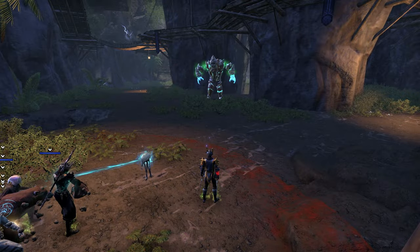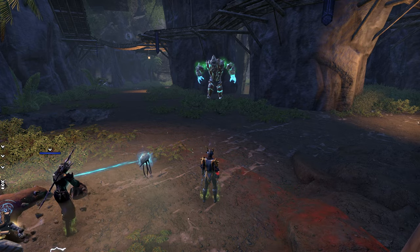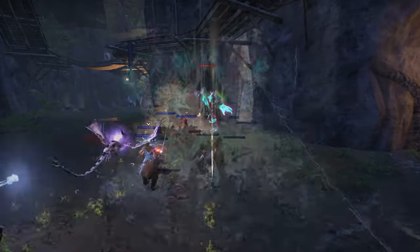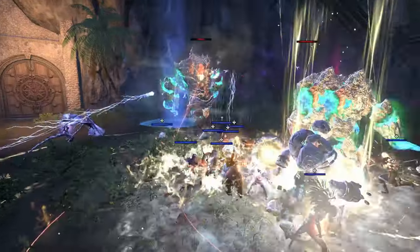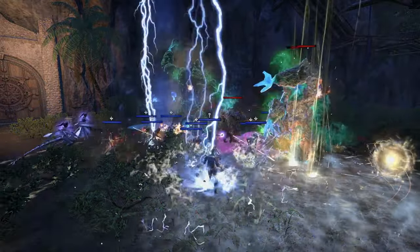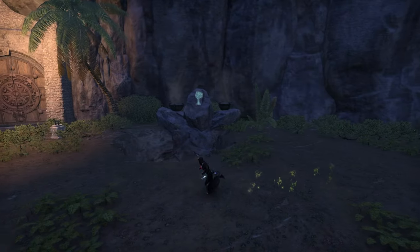Next we have the second boss, Reef Guardian. The Reef Guardian will split into smaller copies of itself. In total you will have to deal with the large version you start with, 2 medium and 2 small copies. After some time, the Guardians will walk over to one of the smaller holes at the outside edge of the room and become immune. You will notice that there are 6 small holes placed around the room, each with a different symbol.